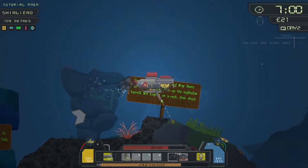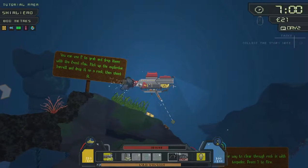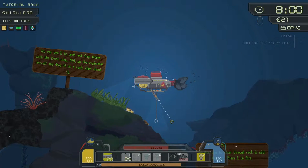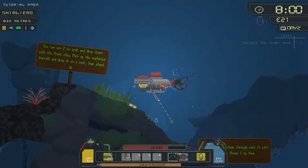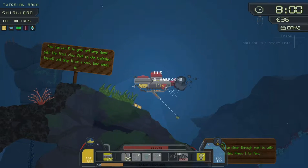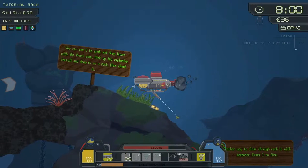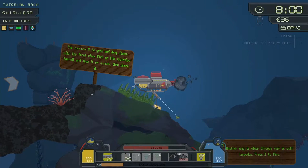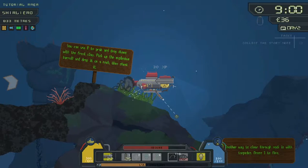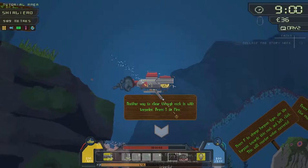How do we shoot it? Point it and — oh yeah, there we go! Do not like that. Right, let's go get the fuel now. Oh, there's a chest there as well — let's get the chest first. Come on, give me that filthy pirate plunder! There be treasure in these depths. Let's get the fuel cell — my fuel is refilled! Another way to clear through rocks is with torpedoes.